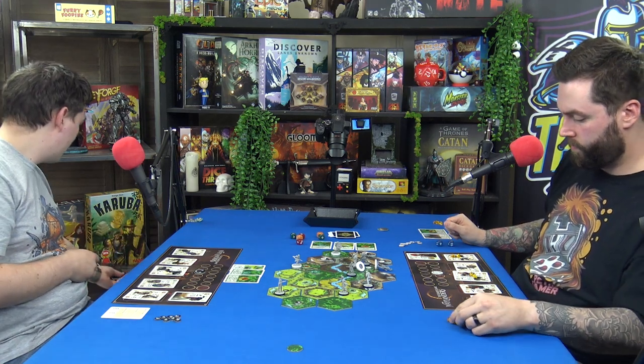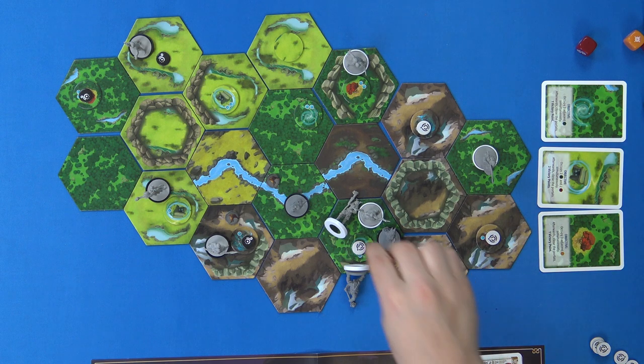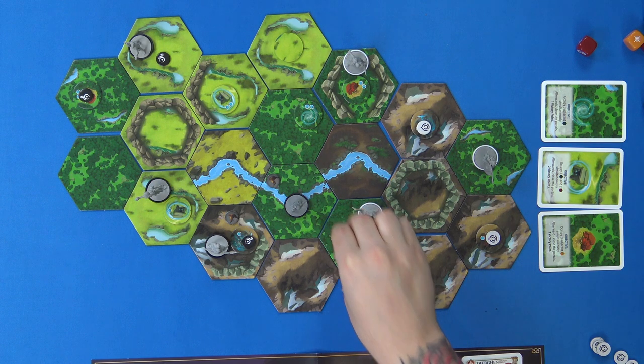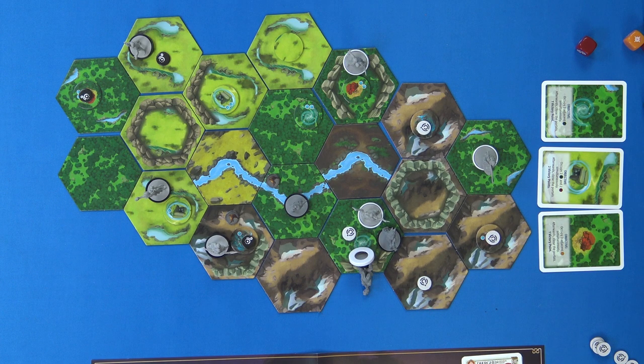I'll use two to revive and heal Rowdy. Then I have to move him out — wait, the hex is full with one capacity. One guy is in there already — good point. So the hex is at capacity.